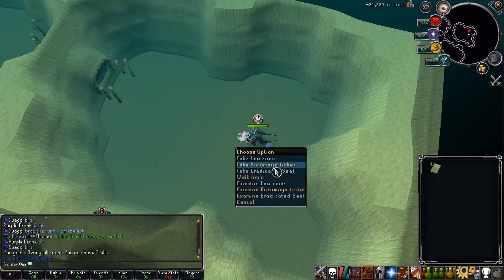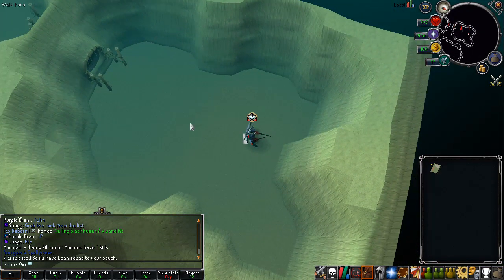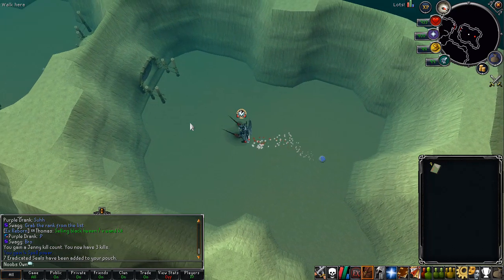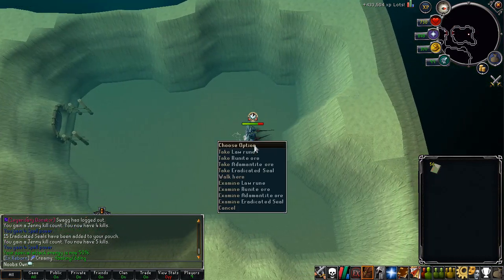Once Jenny is killed you can get yourself some Paramaya tickets. These tickets can be used to buy pets, which I'll go over in just a second. I'm going to gather about 50 of these tickets and then head over to the shops area to show you what you can buy with them. And there we go — we just passed over 50 tickets, so let's go to the shops.